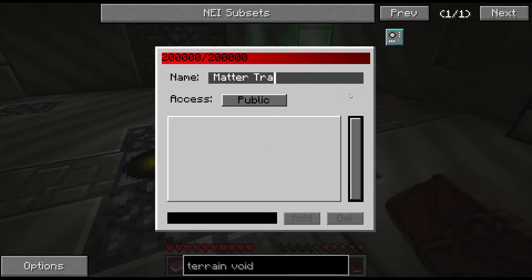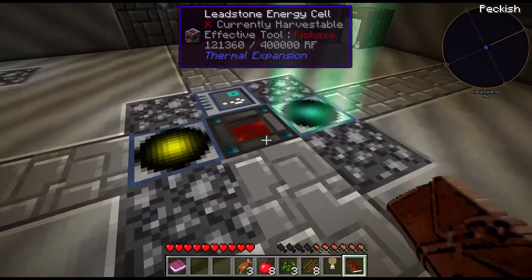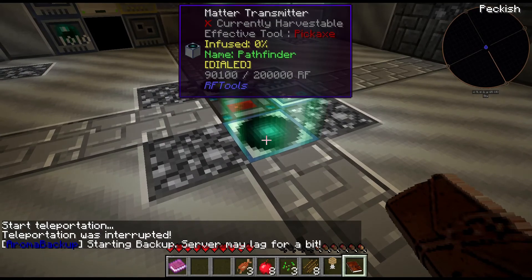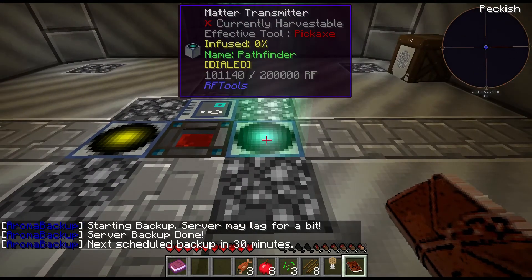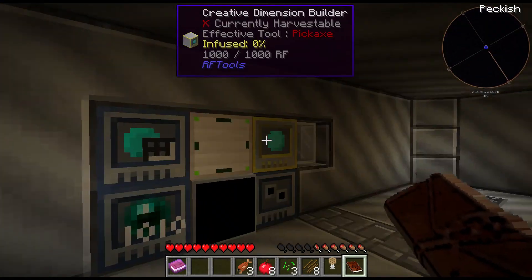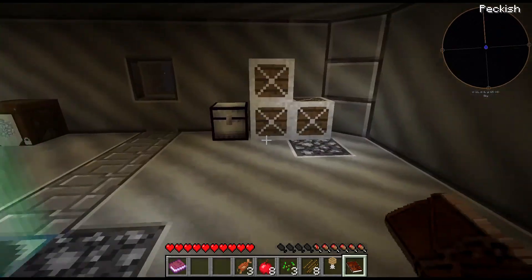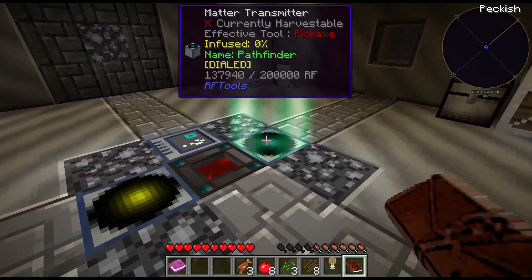Let's actually do the pathfinder. This is a pathfinder. Matter transmitter. There we go. Now I know. Let's go ahead and head on back to my world here. Oh crap — that's not good. I may have just screwed myself here, guys. May have just screwed myself — we'll have to see here. I don't know if there's enough power in that to charge that again.